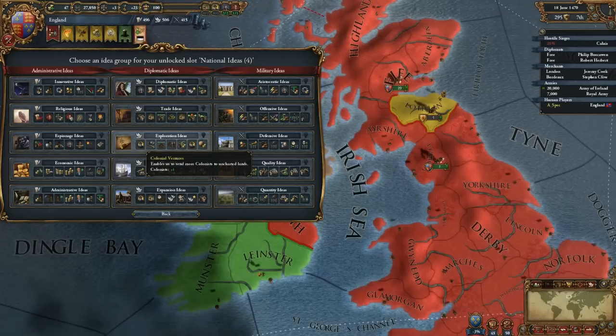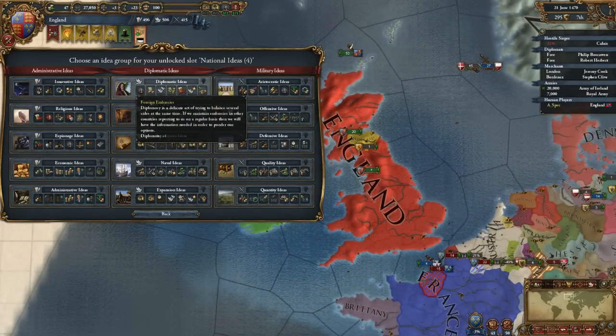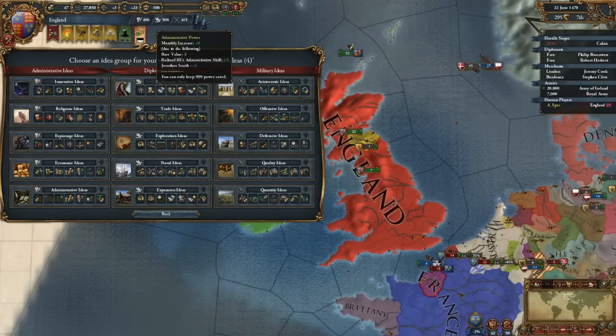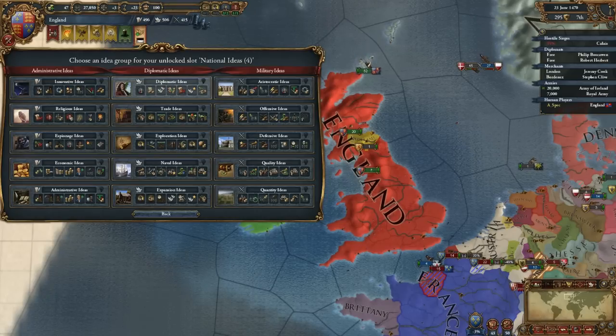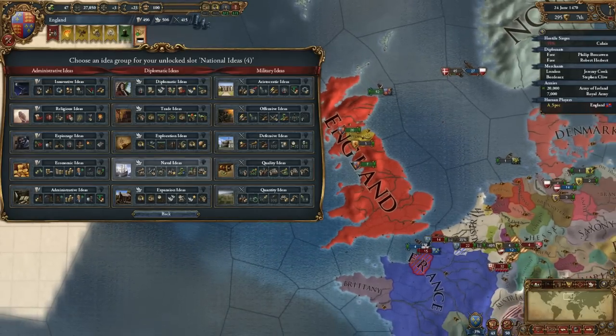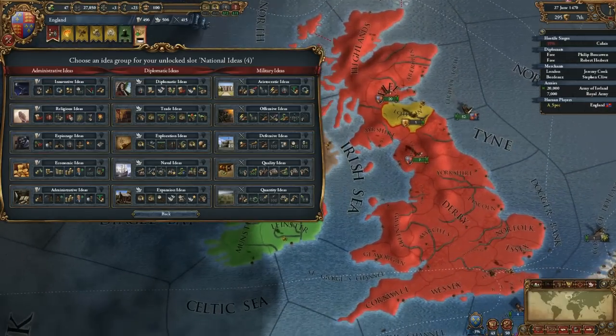You're wondering: how does this steer our development? Well, each Idea costs Monarch Points. For instance, if we take something from Diplomatic Ideas, those Ideas would cost us Diplomatic Points — points that we then have to budget in other categories, such as integrating areas into our Dominion, which would then be harder. The same goes for Technology.